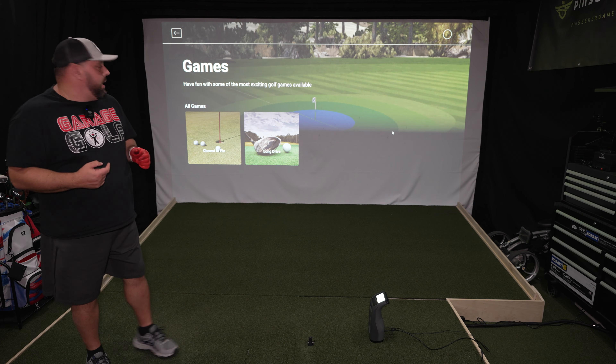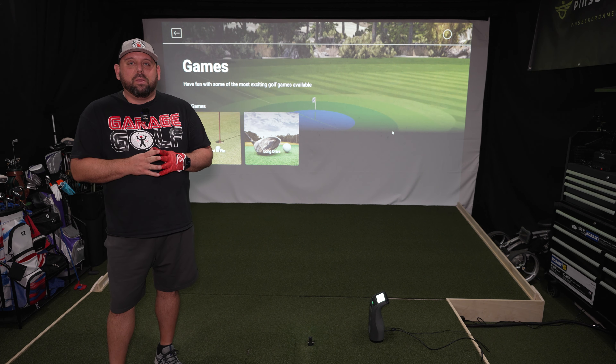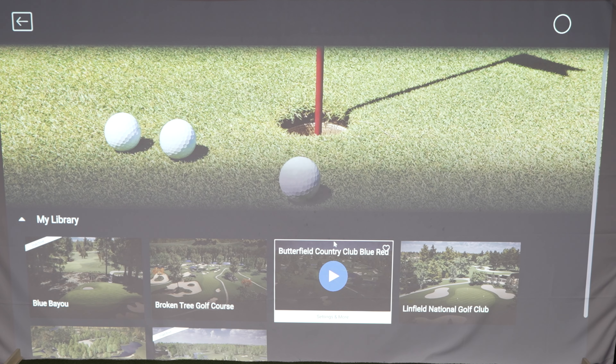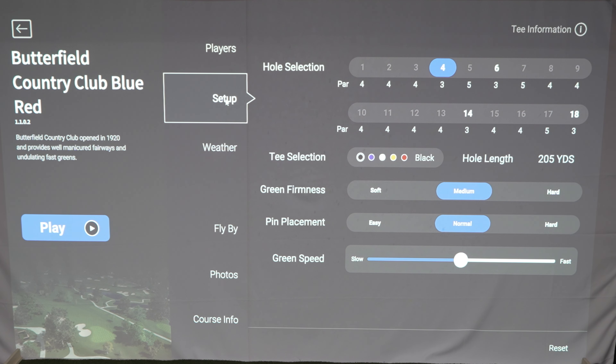Now behind me you're going to see we're in FSX Play, and we're going to have the two games — Closest to the Pin and Longest Drive. I'm going to test out Closest to the Pin first. On Closest to the Pin you can pick pretty much any course you want and go to settings. Let's go to Butterfield Country Club and go to setup to pick which hole we want to play. There's hole number four which is a par three at 205 yards, number six which is a par three at 148, number 18, and number 14. We'll use hole number six — hole length 148 yards — and click play.